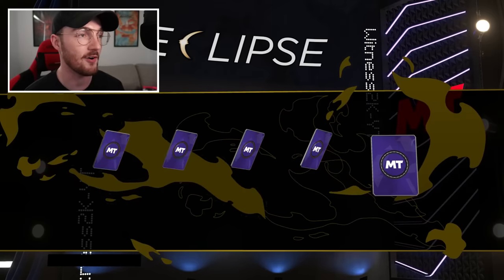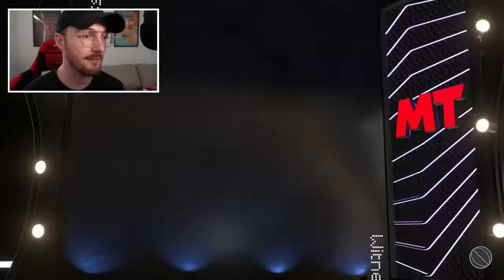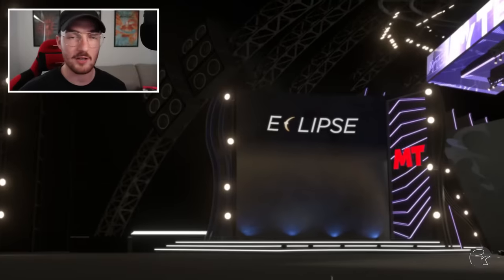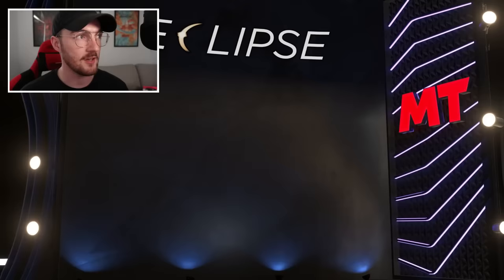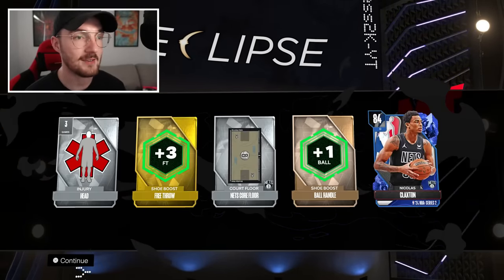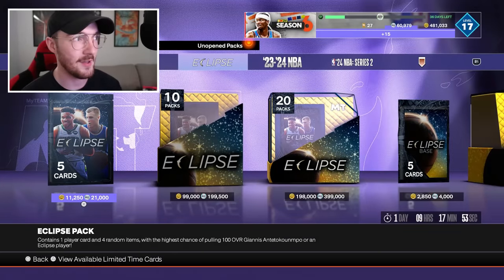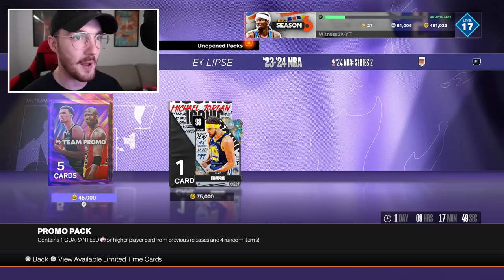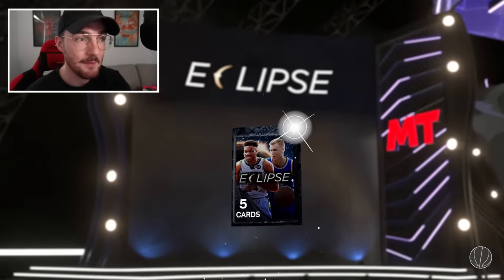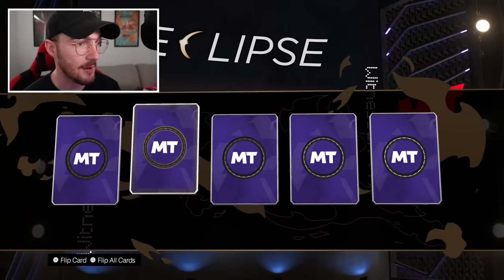I'm not touching anything with VC — not one VC is leaving my account until these Eclipse packs are gone. I want to know how many 45k VC packs it would actually take to pull a 100 overall. Someone like Trudy — when he finally got Michael Jordan, he opened up so many packs but they were just normal packs. I wonder if he would open super packs or even something like these. Would it take him 10,000 Canadian dollars again to get another 100 overall?